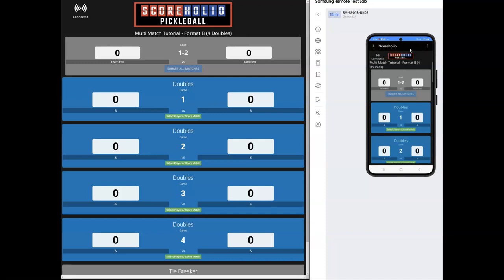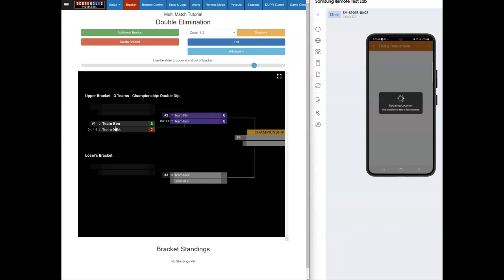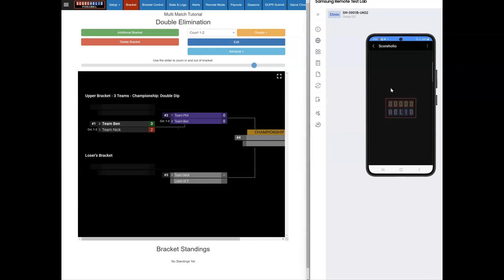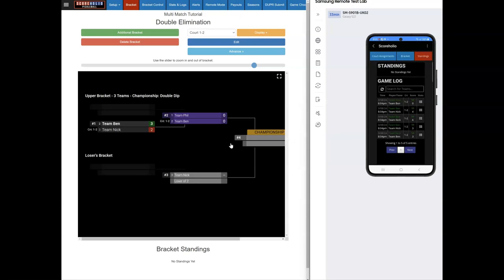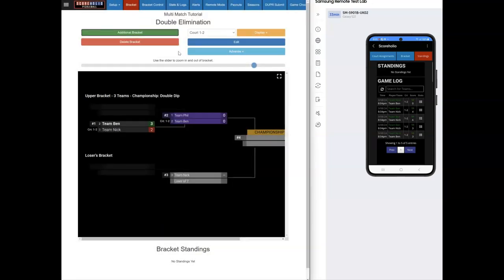Submitting the matches gets that game off the courts and puts the next game on. You can see Team Ben moved ahead in the bracket, winning three to two because we won the tiebreaker. Players get alerts on their phones, and in the dashboard they can see the bracket advancing, view standings as teams lose, and if it's double elimination they drop down accordingly. That's how a multi-match tournament works. We have a lot of different formats you can run — thanks a lot!